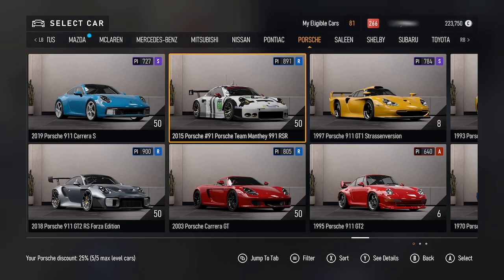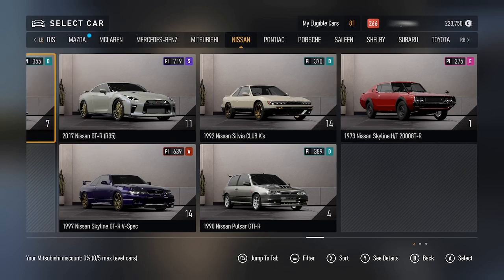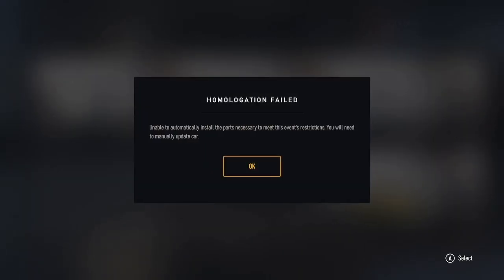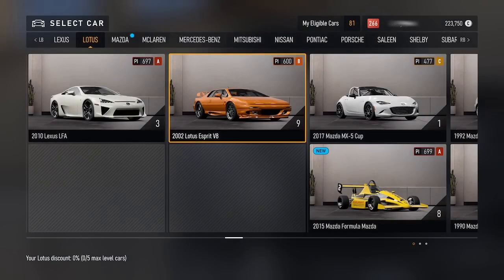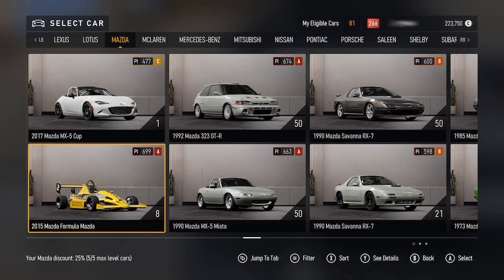I have this weird glitch in Forza Motorsport where for some reason I can't actually drive the cars. I was trying to drive this at Spa, but for some reason it just says that the homologation's failed and I have no idea what it's talking about, because this is in free play so there's no homologation. I don't know why it's doing that.